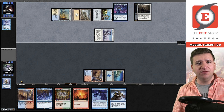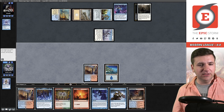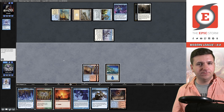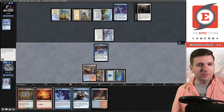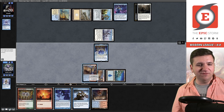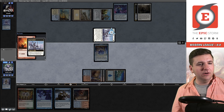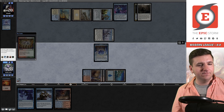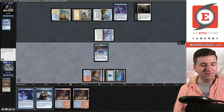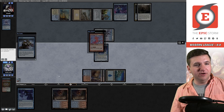Their turn two they play Springleaf Drum tapping for blue, then Moonsnare — okay, so they're not Hammertime, they're Blue-White Stoneforge. What a good draw for them. Let's play the Electromancer. They play Portable Hole on our turn — not very nice. If I draw a ritual I can go for it on my turn. I'm wondering if I should try to spike off this Manamorphose. I think the answer is yes.